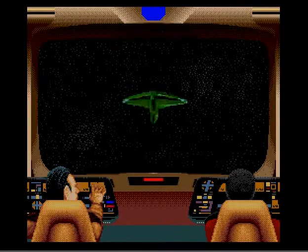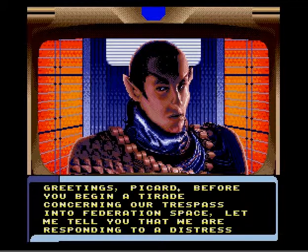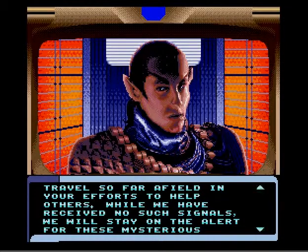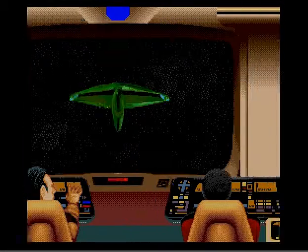I'm also probably going to not get into very many battles, but I'm going to get into one here just to show you. Now, the yellow text is the incoming text. You have, most of the time, options of what you can say back to them, just by hitting left and right. The first option is the diplomatic option — we're going to go with that option.